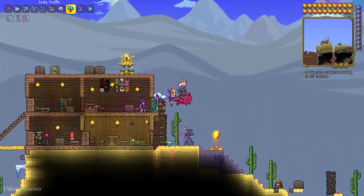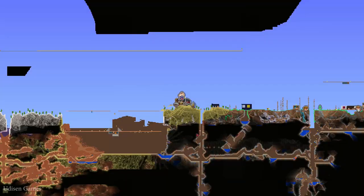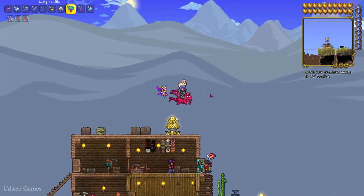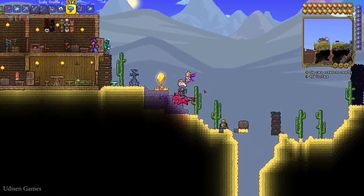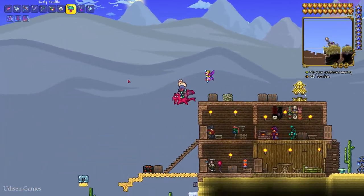You need to go into the Underworld and kill the boss Wall of Flesh. Find the Underworld at the bottom of your map. Kill the demons — they will drop items. Once the boss appears in the lava, kill it. In the video description you can find a tutorial on how to kill Wall of Flesh using the TNT strategy — it is very effective.